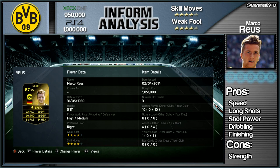In terms of price, and this is starting from bidding, you can get him for roughly 950k on the Xbox One and 1 million on the PlayStation 4. He's got a 4-star skill set, a 4-star weak foot and high to medium work rate.